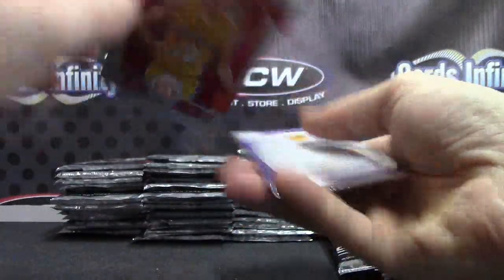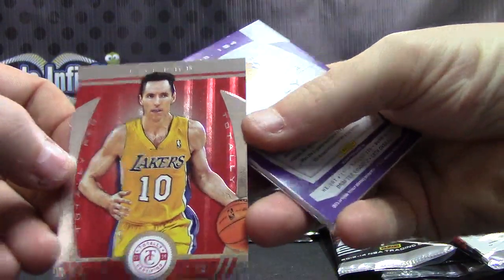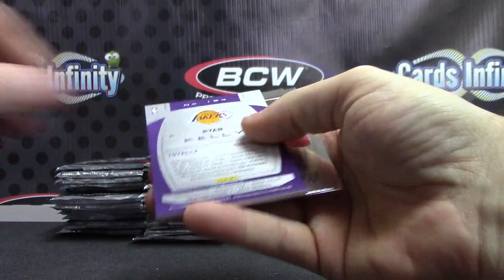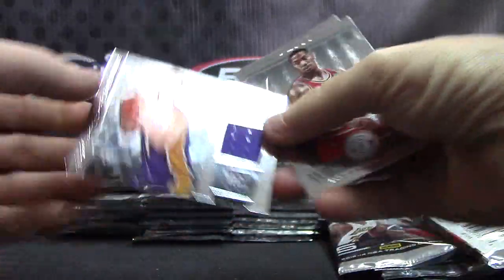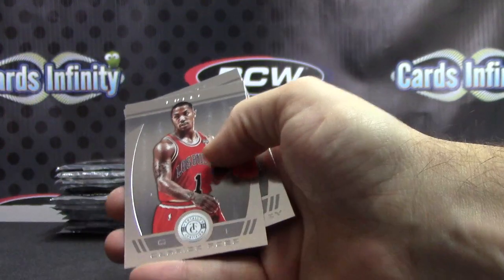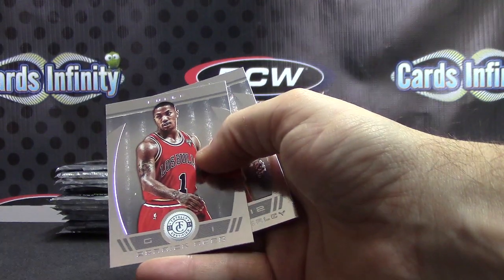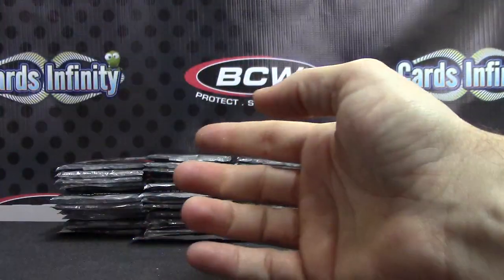Lakers again — Steve Nash red, numbered to 99, regular red. And Ryan Kelly — another Lakers hit, lakers hit number two, jersey card. I already forgot who had the Lakers — Kevin and Keegan, that's right.